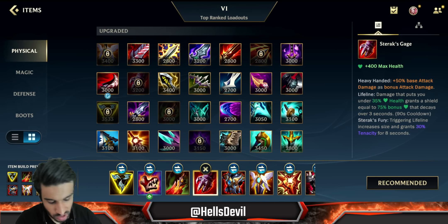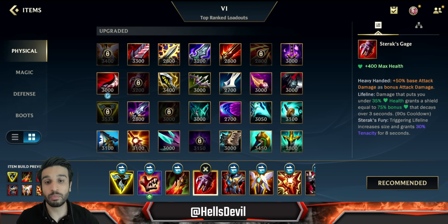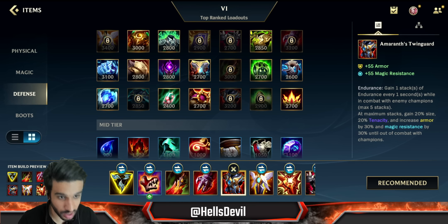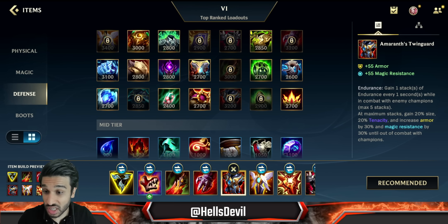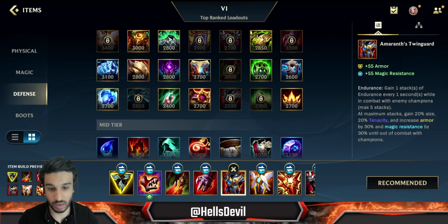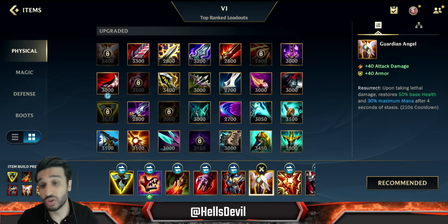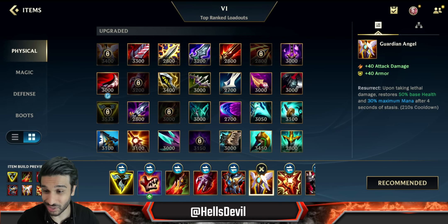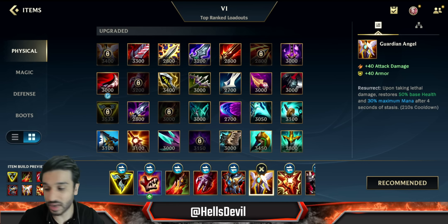Next up you go for Sterak's Cage for even more tankiness, and these two items buy you a lot of time, which makes the fourth item the perfect item — the Anathema's Twin Guard. You can buy yourself time to stack the Anathema's Twin Guard, and when it's fully stacked you're going to be unkillable. As your very last item it's going to be Guardian Angel, because even though you're already unkillable, you're basically going to be unkillable twice with Guardian Angel. Having the full build makes you such a menace to deal with.